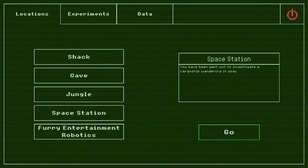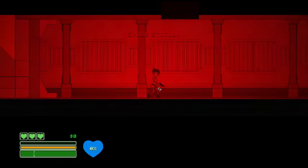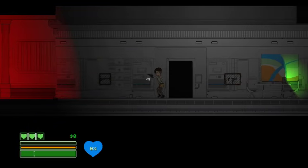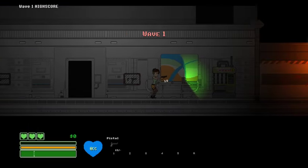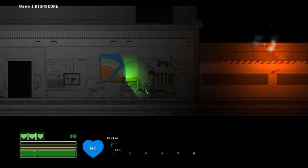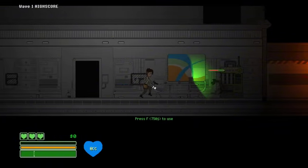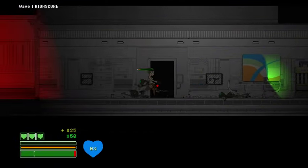I've already checked out the first three plays: shack, cave, and jungle. So we're going to take a look at the space station this time. You have been sent out to investigate a cargo ship wandering in space. Upon arrival you hear sounds going through the hallway of the deserted ship. We only have a pistol at this moment but we can unlock more guns in the future.